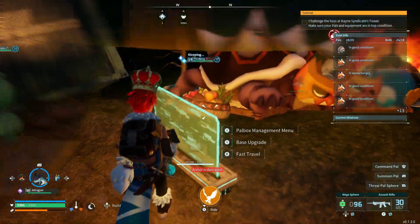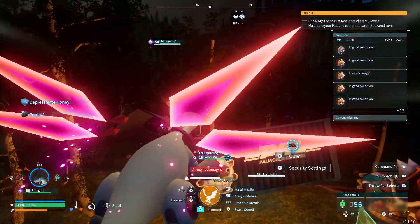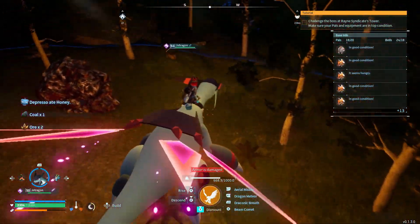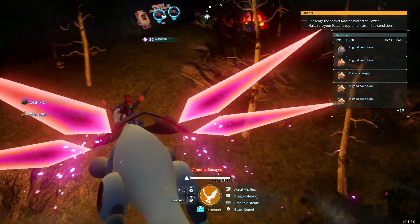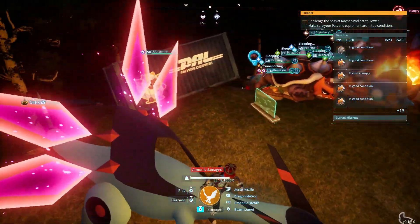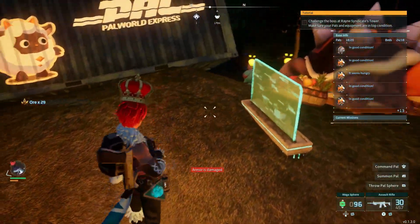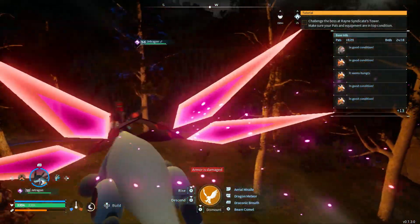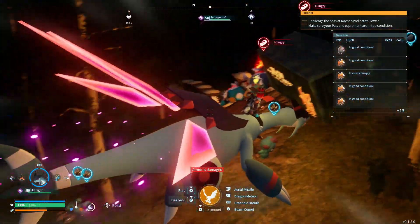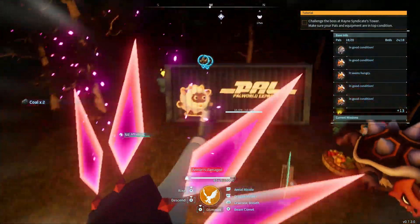Next up, get a mount. There are a bunch of different mounts. Jetragon is probably the end game goal that you want to get for a mount — it's the fastest flying mount. But others like the Dire Hell, the Ikridir, the Nightwing, the Vanworm, and the Malpaca are also good early game mounts.